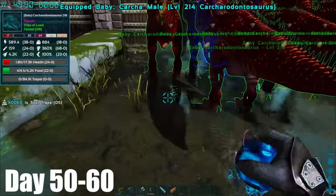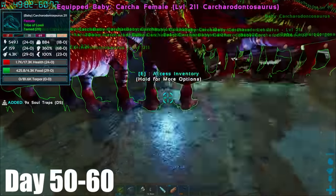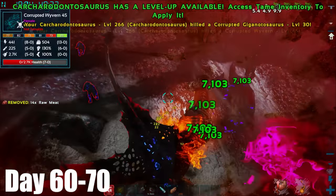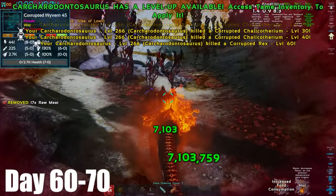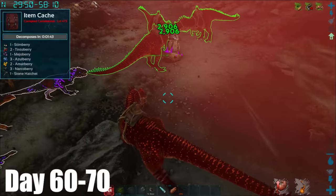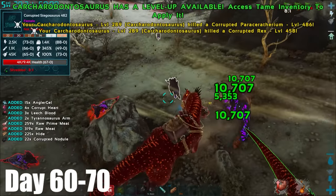Back at base I hatched some mutated triplets, and then hatched a brand new army of Karkars. Once they were raised, I took one out to get levels, and it was doing an insane amount of damage. A great way to level them up in groups was with purple OSDs, so I did exactly that.